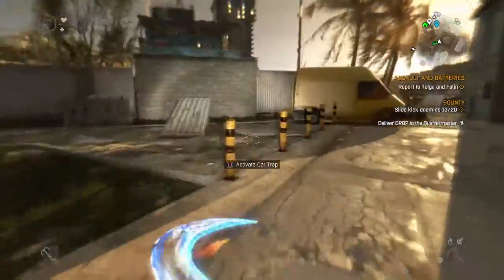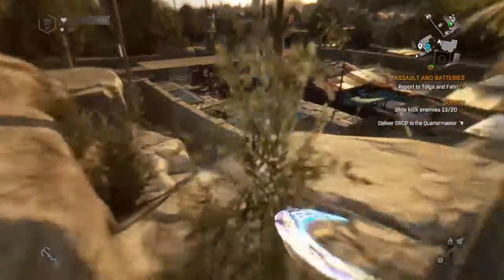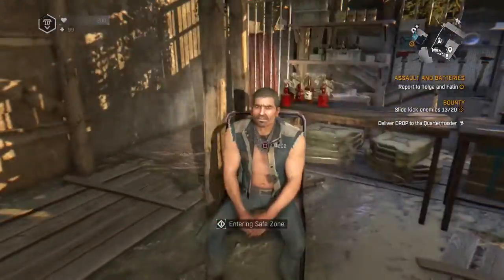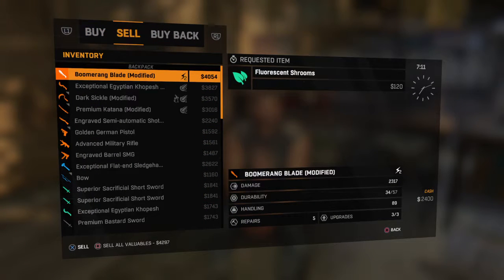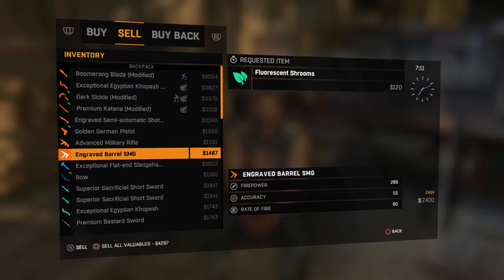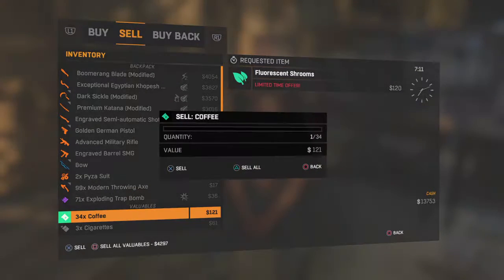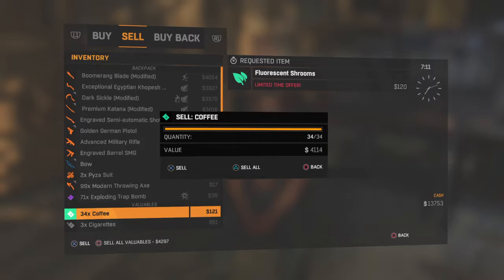So all we're going to do now is go to the tower — or actually, we don't even need to go to the tower, we have a shop right here. I don't have a lot of money right now, I have 2,400. So I'm going to sell the stuff I don't need as well. There we go — 34 coffee. We're getting $121 per coffee, so if we sell the 34 coffee we've just got, we're getting $4,000.